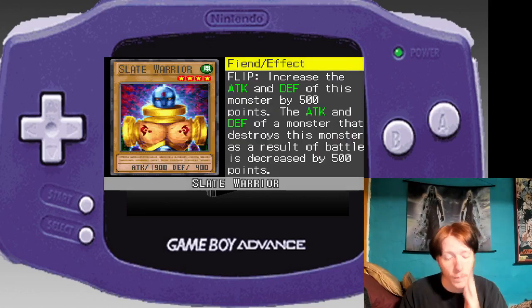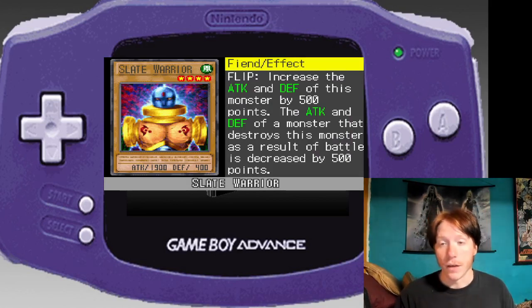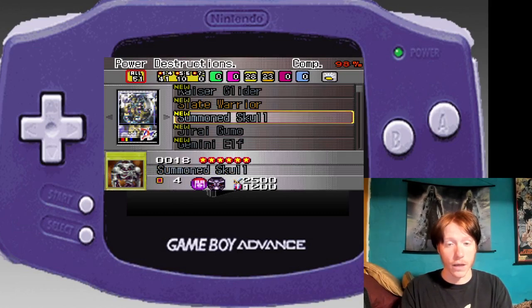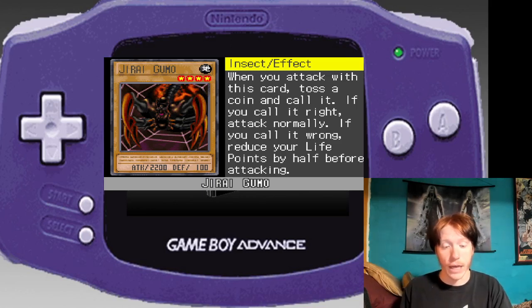Slate Warrior is such a good card — I put it in every deck I had when I was a kid. If you flip it, it increases the attack and defense of this monster by 500 points. If you have Swords of Revealing Light, awesome. If it gets destroyed, you get to decrease the attack of that monster by 500. Jidai Gumo: when you attack, toss a coin — if you call it right, you attack normally; if you get it wrong, you still attack but you reduce your life points in half. I'm gonna use this.